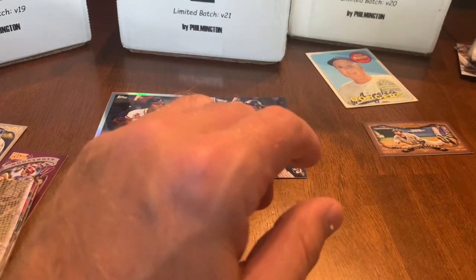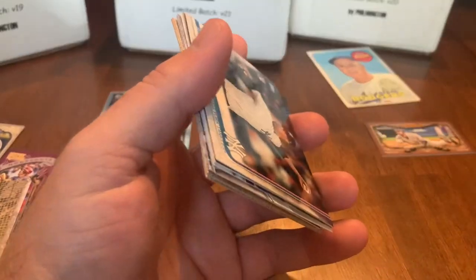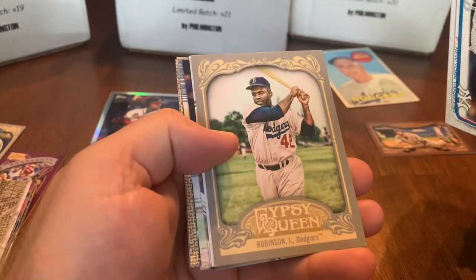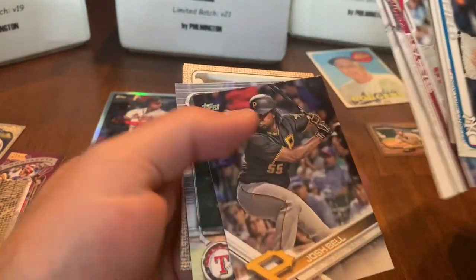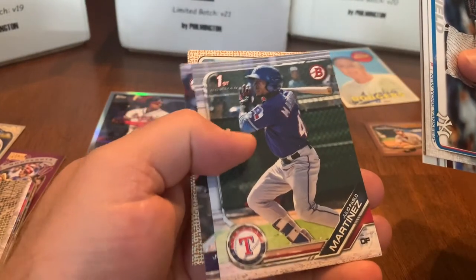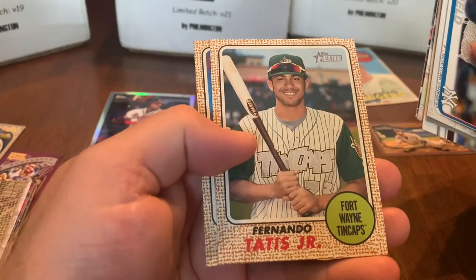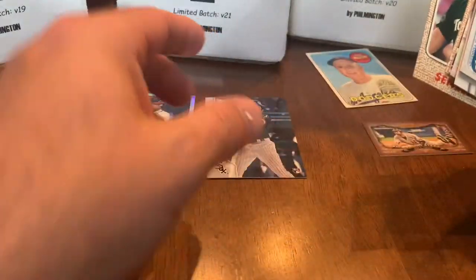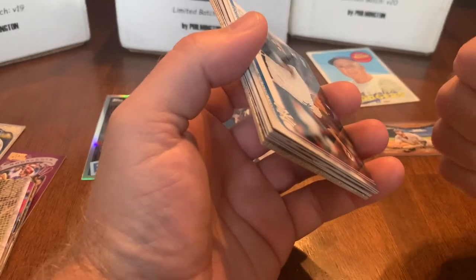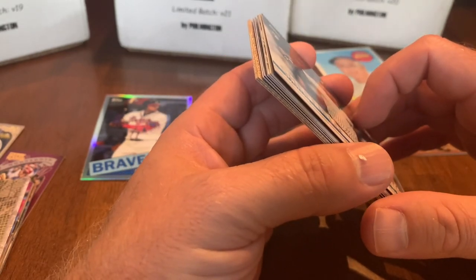Overall we had a nice group of hits. Top cards from this box: Walker Buehler (not his rookie), Justin Sheffield rookie, Jackie Robinson, Alex Reyes, Josh Bell, a Willie Mays from 2012 Gypsy Queen, Julio Pablo Martinez top Rangers prospect, an early Juan Soto, Fernando Tatis Jr. rookie, Nick Senzel, Luis Robert, and Ronald Acuna Jr. Thumbs up all around — thanks for watching, hope everyone has a good one, and we'll see you next time!